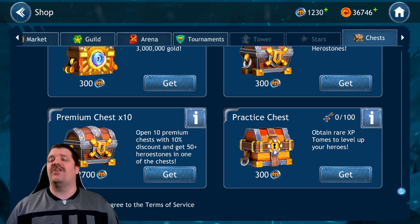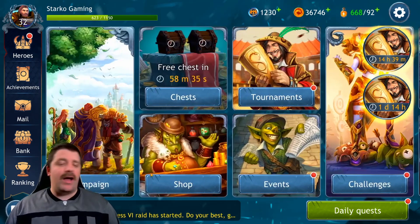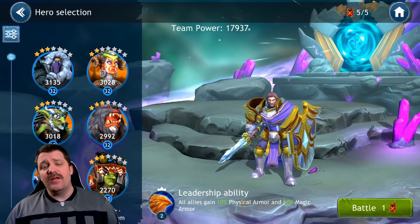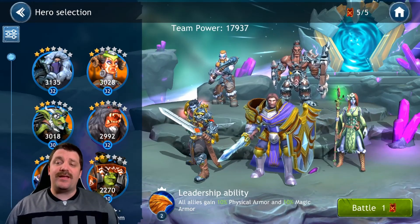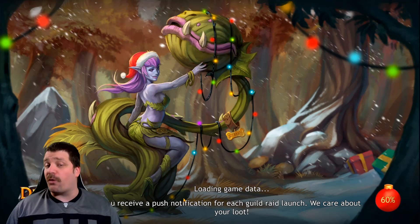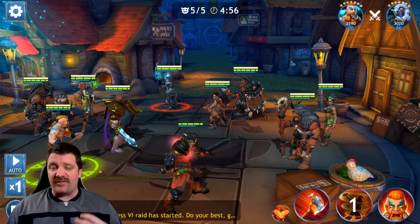I wanted to show some gameplay, so let's go into arena. This is my team — I've got leadership on this big fella, a healer on the right, a second tank in the back, and two damage dealers. That's my current arena setup. We're going to set speed to one and play manually so you can get the feeling of how the characters play.